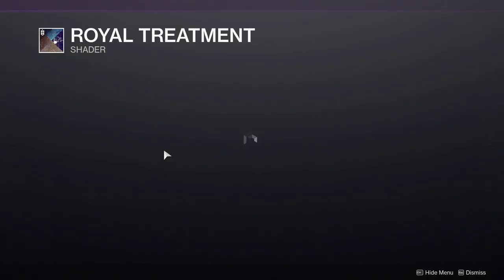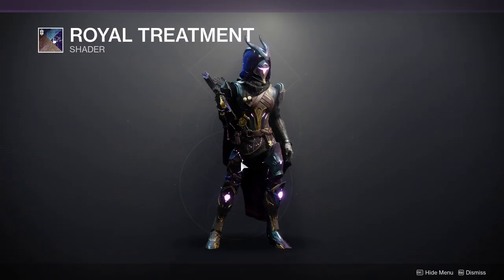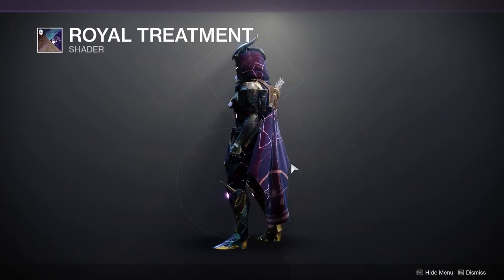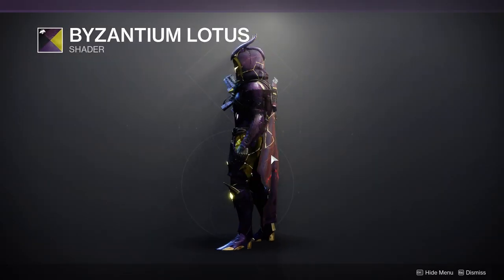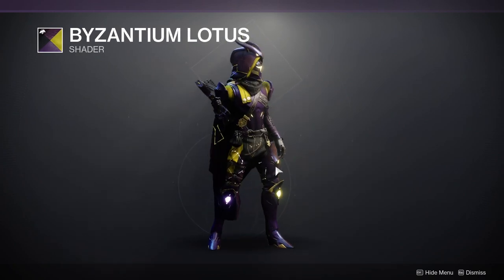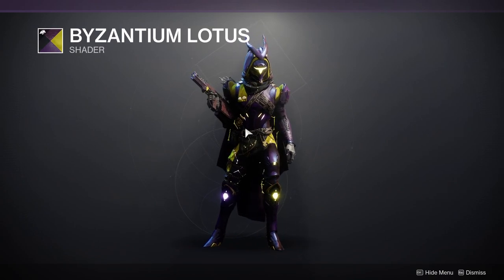For shaders, we have Royal Treatment, which is the shader that goes with the Void Armor. So if you want to combine the Void Armor with its matching shader, you're definitely going to want Royal Treatment. The other shader available is Byzantine Lotus — we've talked about this in previous challenge videos. I'm not the biggest fan of it, but I've seen people make some cool stuff with it, so that's just me.